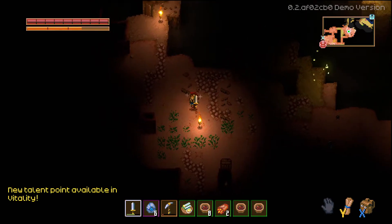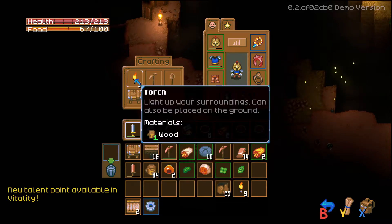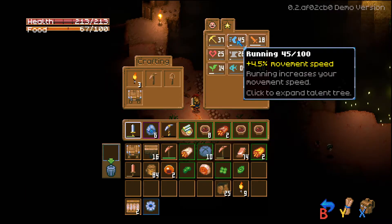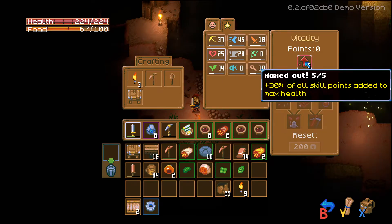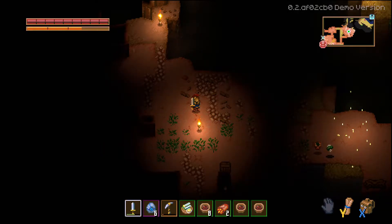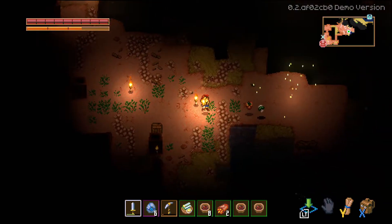So many worms. New point available in vitality. We got 30% of all skill points added to max health. Next: bonus damage while at max or low health. Good to know.